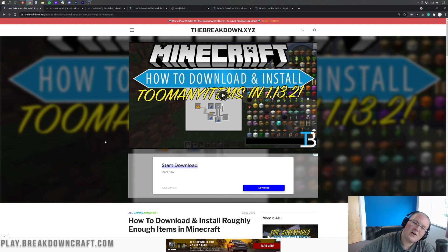Too Many Items was abandoned a long time ago. Roughly Enough Items is the more modern equivalent. There's also another modern equivalent, if you want to use Forge, called Just Enough Items. So Just Enough Items and Roughly Enough Items are very, very similar, but today we're going to be installing the Roughly Enough Items mod in 1.17.1.